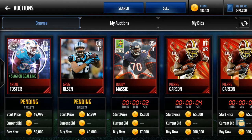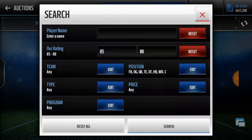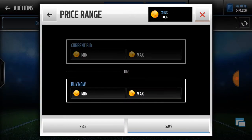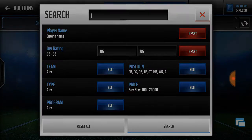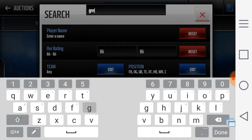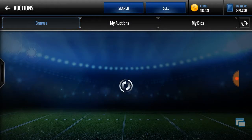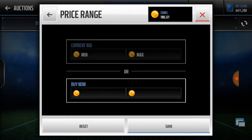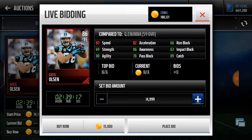I'm going to go with the Greg Olsen tight end because, first of all, he's probably cheaper, and second of all, I think I'll get a halfback later. I hope it doesn't come back to haunt me. Let's look up Olsen — tight end position — he's probably going to be around 20k, so let's type in 15k. We'll pick him up right here.